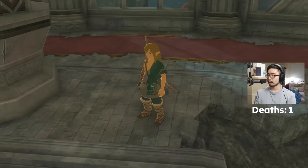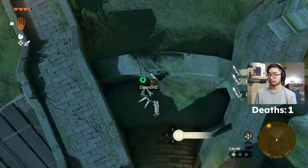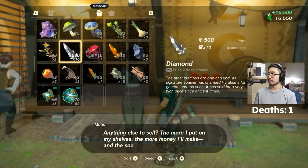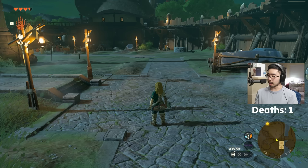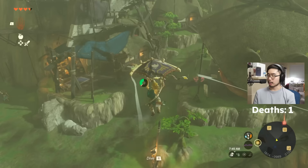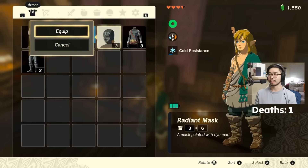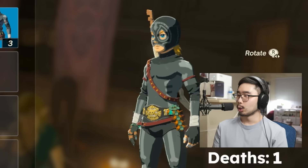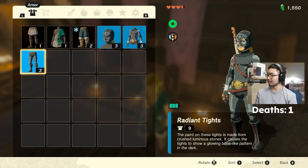We want to break it because we want to get the pristine version. Let's go back to Lookout Landing, dupe our diamonds, and get a ton of rupees. There we go — we got 16K now, a fat stack. Let's head to Kakariko Village. There are two things we need to do here: number one, we need to get the Radiant Armor set — this is why we needed the rupees. Let's put it on.